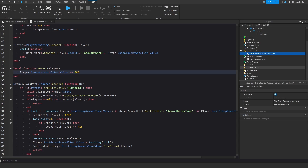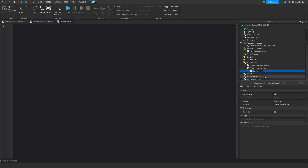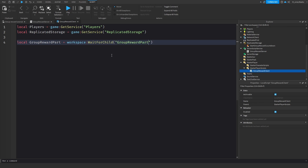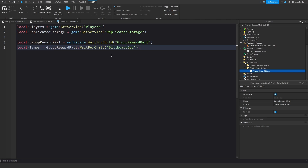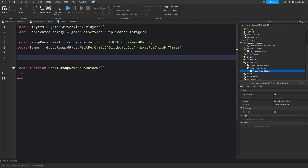Now it's time to script the client. We're going to add a LocalScript to StarterPlayerScripts and call it 'group reward client'. In here we need to get ReplicatedStorage and Players, then get the group reward part: `local groupRewardPart = workspace:WaitForChild('GroupRewardPart')`. Then `local timer = groupRewardPart:WaitForChild('BillboardGui'):WaitForChild('Timer')`. Now I'm going to have a function called `startGroupRewardCountdown`.